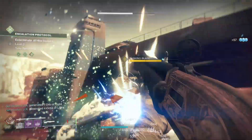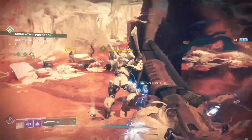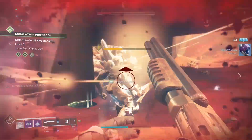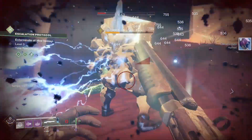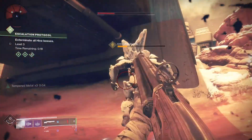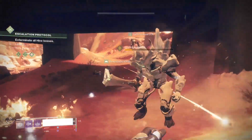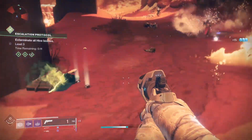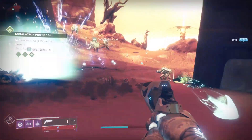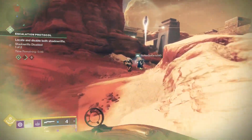For PvE, honestly, this thing is really nasty, especially if you have a lot of perks going for you. I'm trying to kill this Hive Knight, just unloading on this guy — it does extra damage the more shots you put in. I'm just literally melting this guy until you run out of bullets. Then you're kind of wrecked — you can't really do much without shotgun bullets. So you want to run a shotgun scavenger perk if you're using this gun, because you're going to be running through ammo really fast.